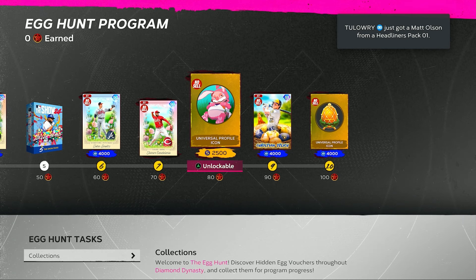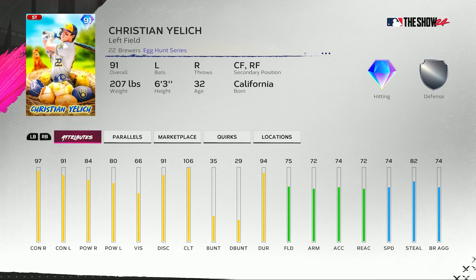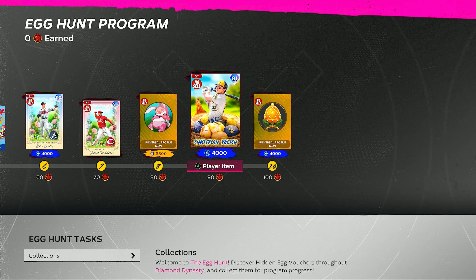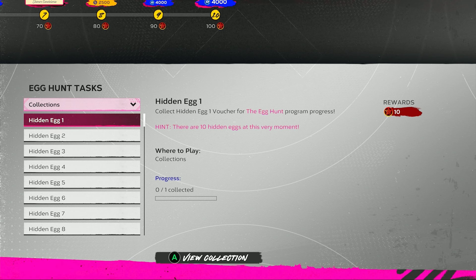At 80 points we get an icon and some stubs — I'm liking the look of that coach icon. The highest overall in the Egg Hunt program is a 91 Christian Yelich. I love that card art. He has 97 contact versus righties, 91 versus lefties, 84 power versus righties, 80 versus lefties, 66 vision, 106 clutch, 75 fielding, and 74 speed, with a few quirks. You only need 9 of the 10 eggs to unlock Yelich.